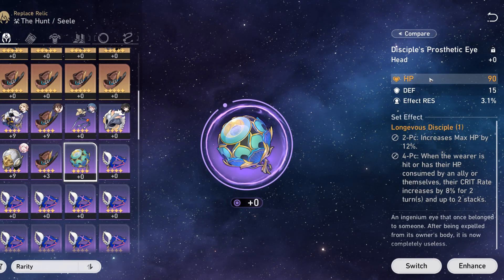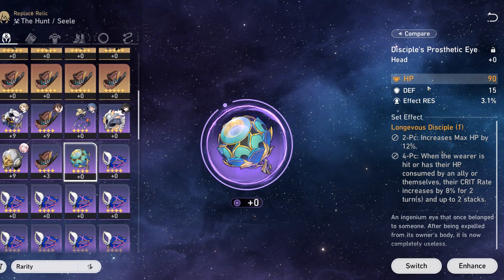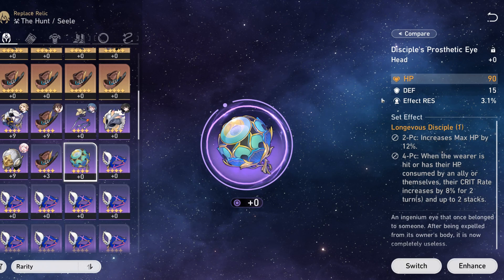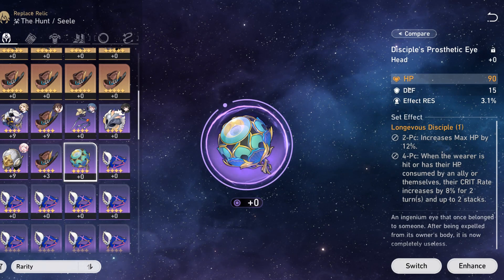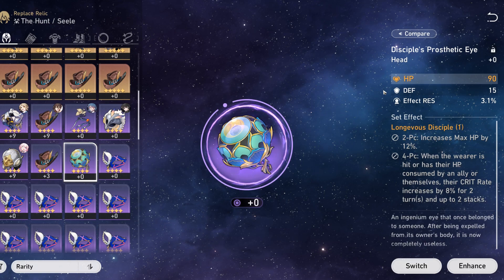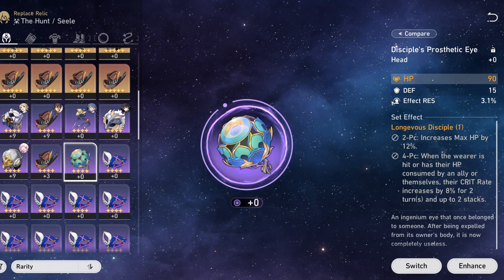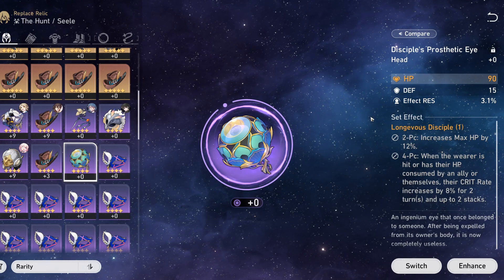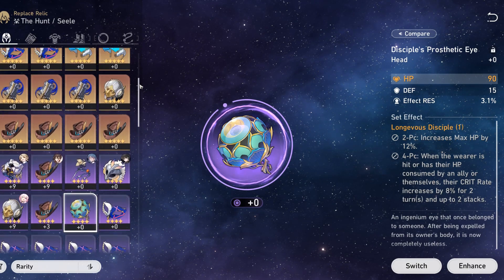He's a little bit harder to build. The headpiece will always have flat HP, but after that you want HP percent — the percent numbers are better than flat numbers. You also want crit rate, and break effect is okay. You don't want defense, because Blade actually wants to take damage — if he has too much defense, he won't lose enough health. If a piece has HP percent, crit rate, break effect, and one flat defense substat, that's actually not a bad piece because the other stats outweigh the one bad one.